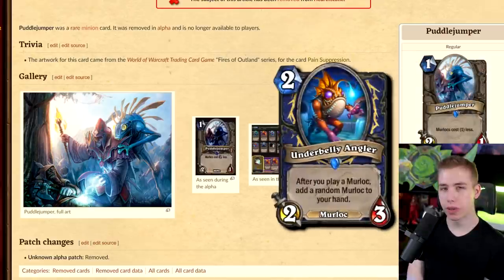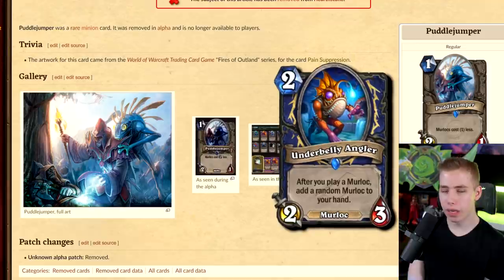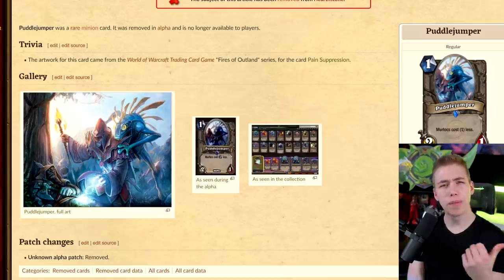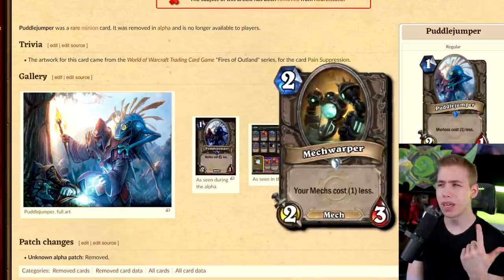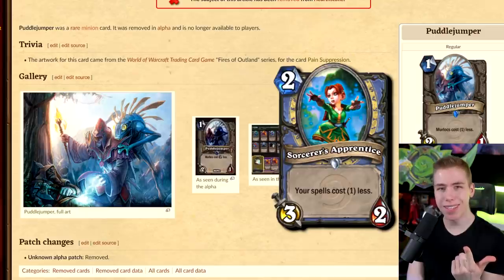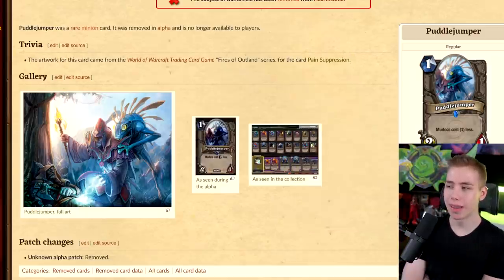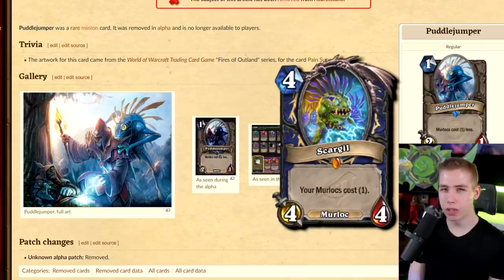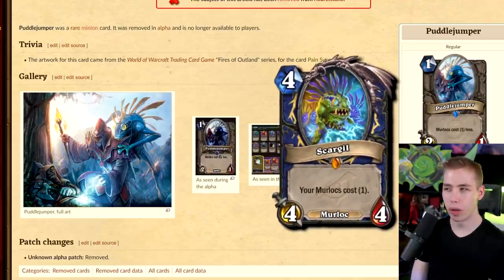Considering we have Underbelly Angler, you could just play two of those and play infinite Anglers. But don't we have those kinds of cards already? We have Mech Warper since GVG, and Sorcerer's Apprentice to make things cost less. Maybe Murlocs would have been too broken back then. We also have the 4-mana Legendary Murloc, but costing one less — potentially zero — is worth more than just changing the cost to one.